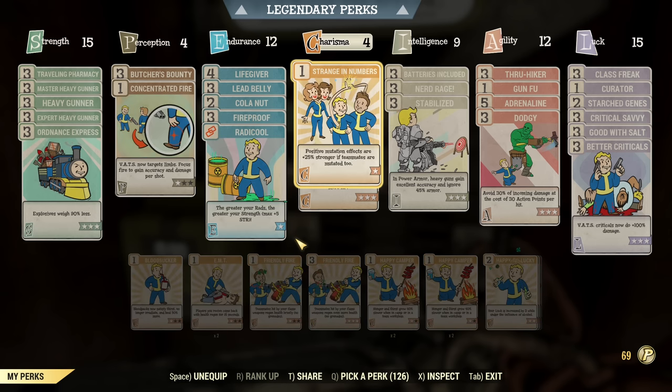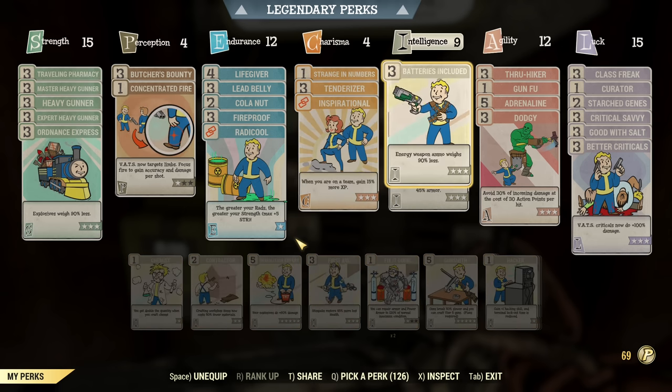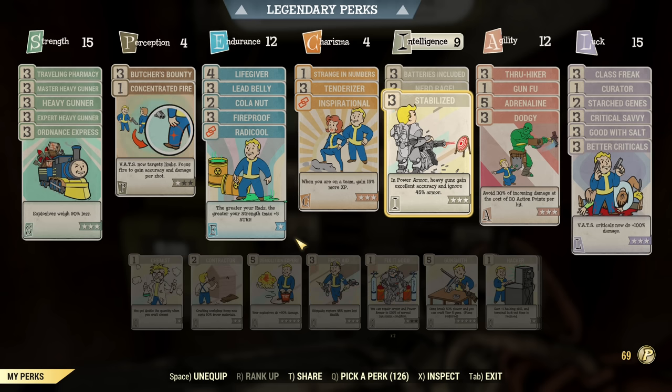Under Charisma it's standard: Strange in Numbers and Tenderizer for boosting mutations and extra damage. Intelligence is only 9 here — we have Batteries Included, as you need to carry a lot of cores, so that's a must. Nerd Rage for damage and Stabilized for more damage. No more Intelligence, no more perks. I was thinking to squeeze in Explosive into this build but it wasn't working very well, so I'd recommend a separate loadout for explosives. This one is Energy Weapons, VATS, and ultimate damage.